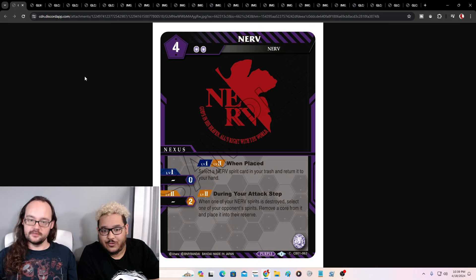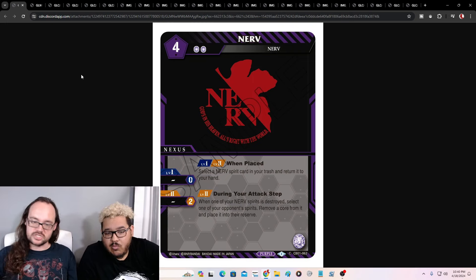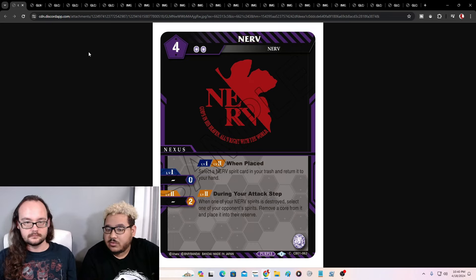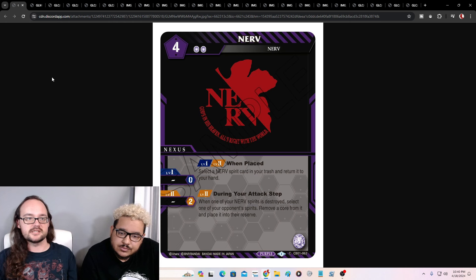And our next one is a Nerve nexus. When placed, select a Nerve spirit card in your trash and return it to your hand. And at level two, during your attack step, when one of your Nerve spirits is destroyed, select one of your opponent's spirits and remove a core from it and place it into the reserve. It comes down and gets you a Nerve spirit back from your trash, which replaces itself. It's kind of a Rotting Swamp effect during your attack step — you swing, swing, swing, get your stuff destroyed, start stripping cores, which can help to where they can no longer block your stuff. And this is our first nexus that has two cores.